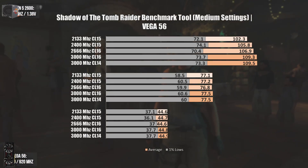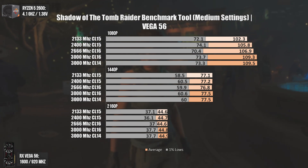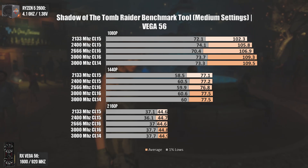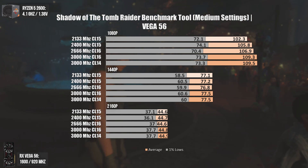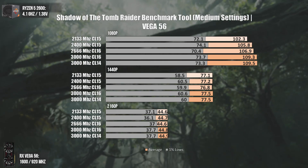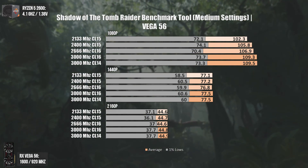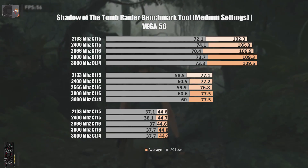The third game is Shadow of the Tomb Raider. At 1440p and 4K, since we are kind of GPU bottlenecked, we can see almost no difference going from 2133 to 3000MHz, but at 1080p we can see the differences — still, not really relevant. From what we can see, this game doesn't care much about latencies, since 3000MHz CL16 versus CL14 won't even produce 1 FPS difference.